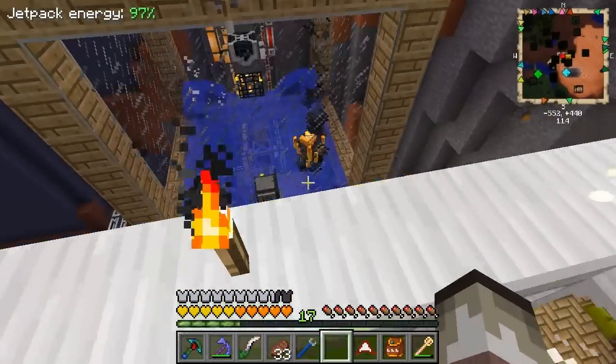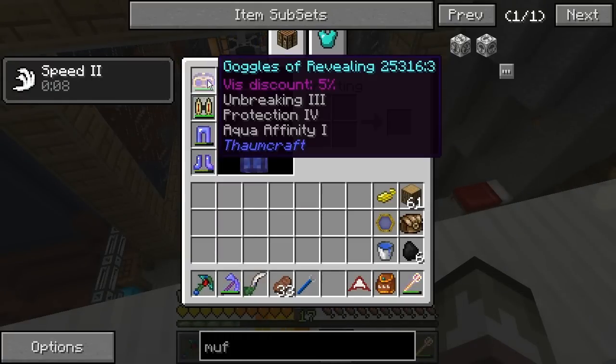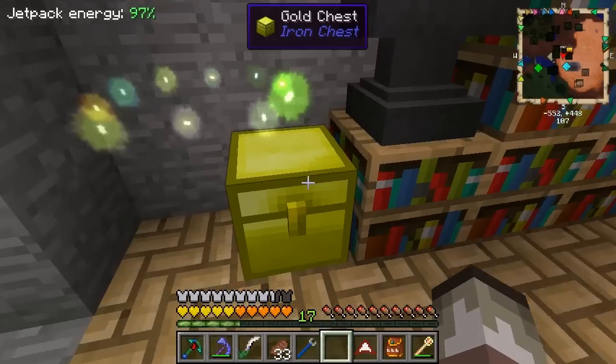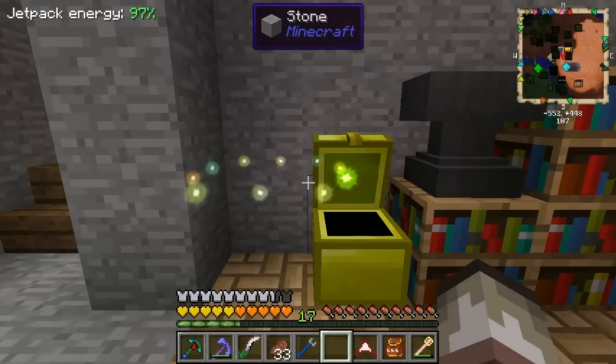I have improved my gear a little bit. I put some Feather Falling on these boots, and I put Unbreaking, Protection, and Aqua Affinity on my goggles. I finally got some books I wanted. The Repair — you need to put on the Boots of the Traveler as the very first thing if you want to enchant them.